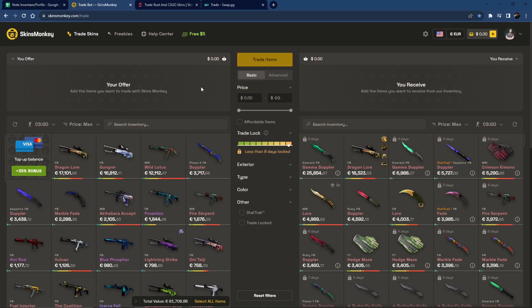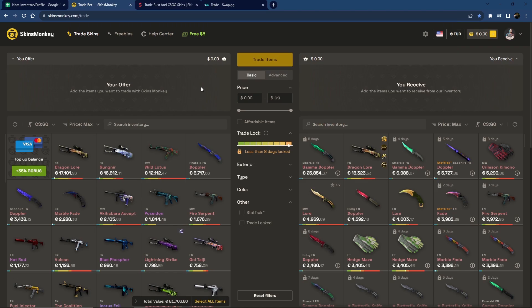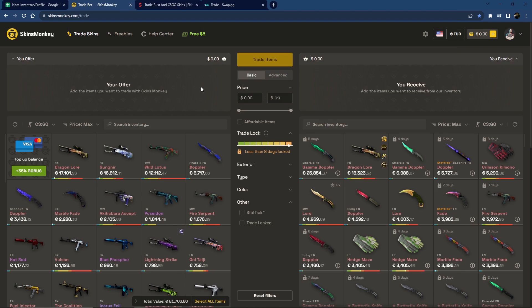Let's start with SkinsMonkey. This website gained a lot of popularity recently and it is also advertised by some of the biggest YouTuber names like Anomaly, like Hisuse and so on. So let's get into it, let's check out the goods of this website.